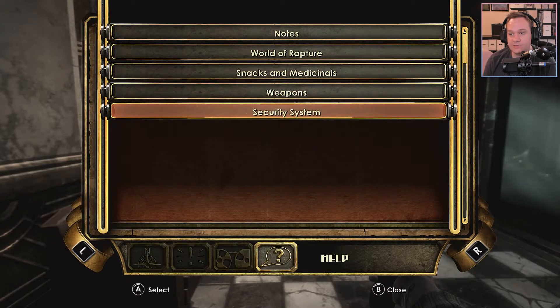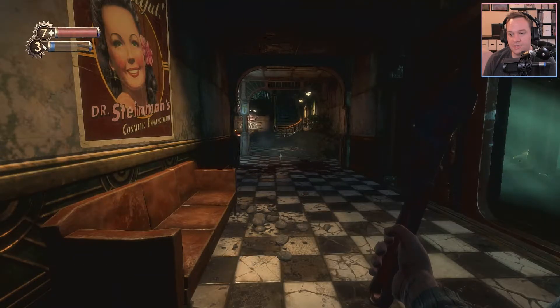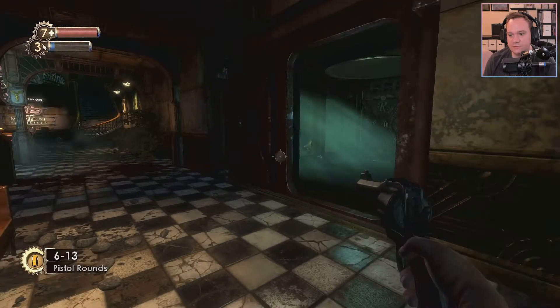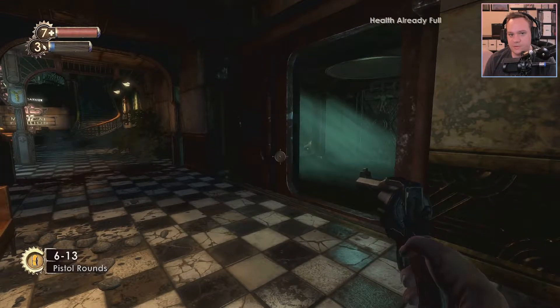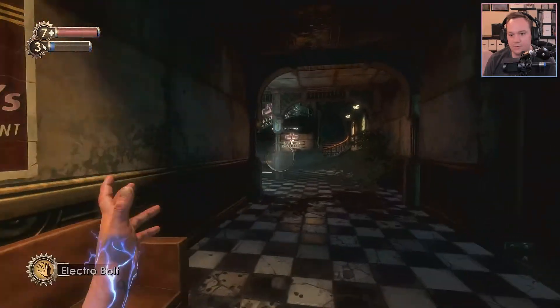We need to try to remember how to play this game. We have our power. I can WAP — I can do that. I have some weapons I can choose. I can do the gun — I've got some pistol rounds. What are my other buttons here? I can jump, my health. I've got my D-pad here. Alright, we're good.